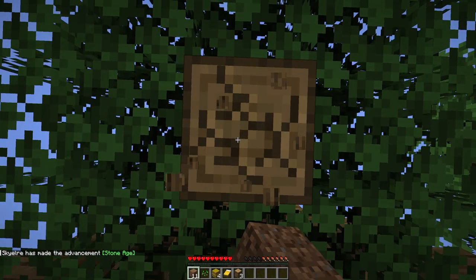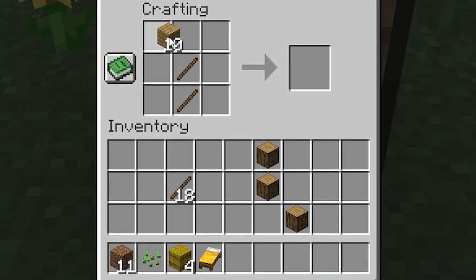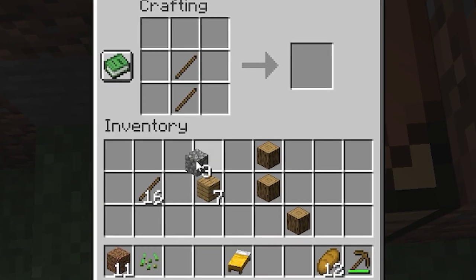To start our new journey we have to start at the beginning by punching down our first bits of wood so that we can get our very first tool of the season, the wooden pickaxe. Now that I have the pick I can get to work on getting the things that we need most at the start of a new Minecraft world.